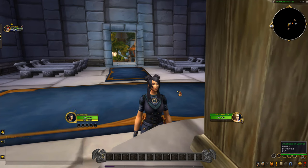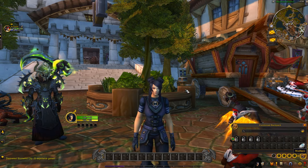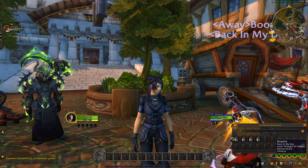The guide teaches five different methods of flipping in retail, including material flipping, and it also teaches Wrath Classic flipping if you want to make some quick and easy tokens flipping on Wrath Classic. However, let's get right into this series.